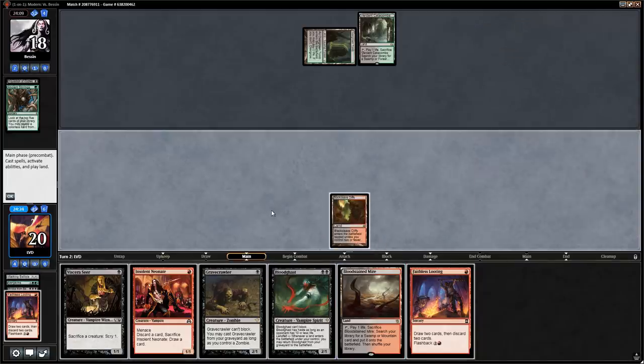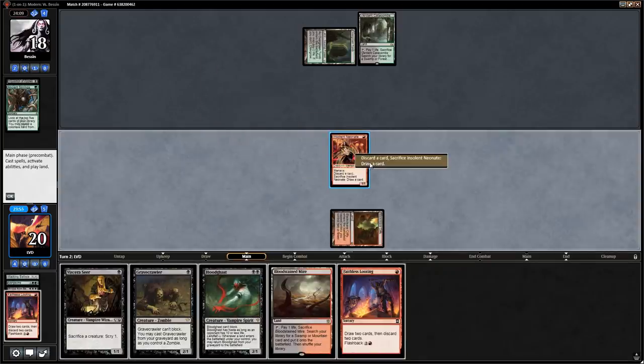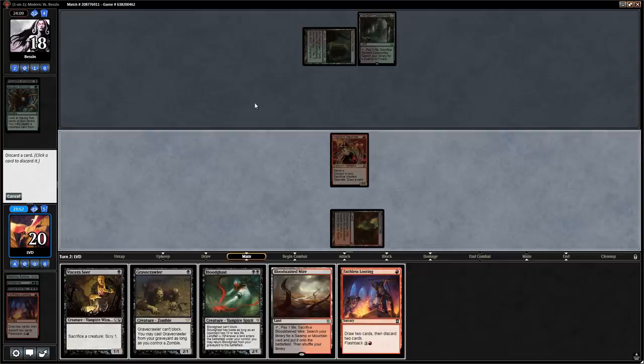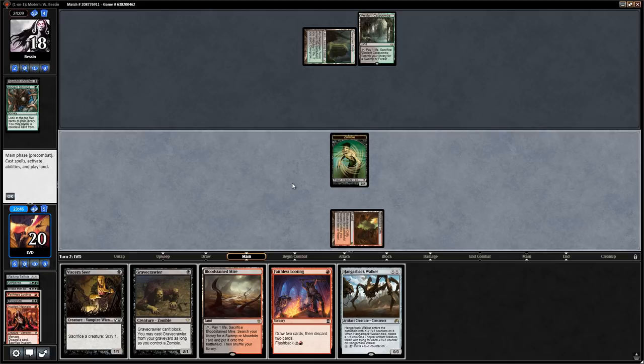We picked up another Looting. We can play Neonate, sacrifice it discarding Bloodghast, play a land to get back Bloodghast, then play Viscera Seer. We could also discard the Gravecrawler instead, but getting back Bloodghast this turn is probably better. So we start with Neonate, sacrifice it discarding Bloodghast, get a Zombie from Bridge from Below. We even found a Hangerback Walker so we can play that for 0 to get another Zombie and get back Vengevine.